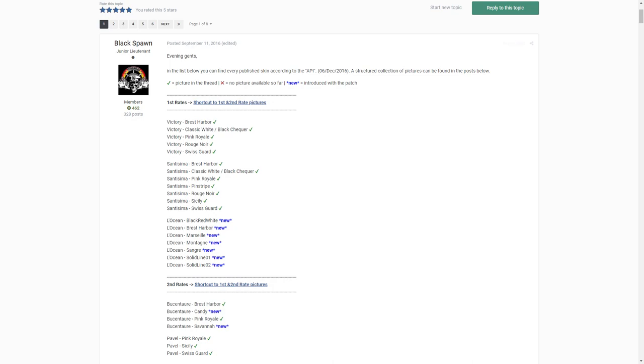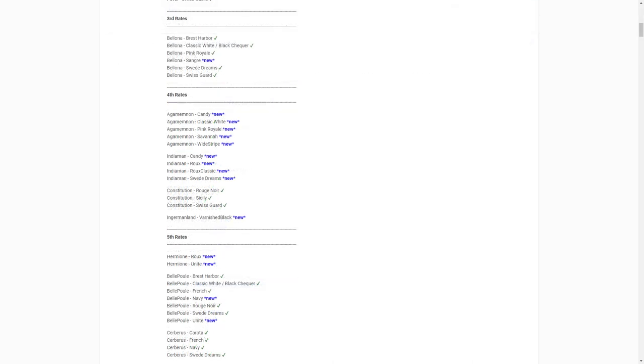We've got Victory paints, we all know them. We've got Santissima paints, we all know them as well. We've got new Leotian paints — haven't seen them yet in the game. Then we've got Third Rates: only Bellona has paints and that's not going to change; there's just going to be one more paint for Bellona. For Fourth Rates, Agamemnon is going to receive some paints, Indiaman will get some paints as well, Constitution remains unchanged with three paints, and Ingermanland is about to receive a new paint.